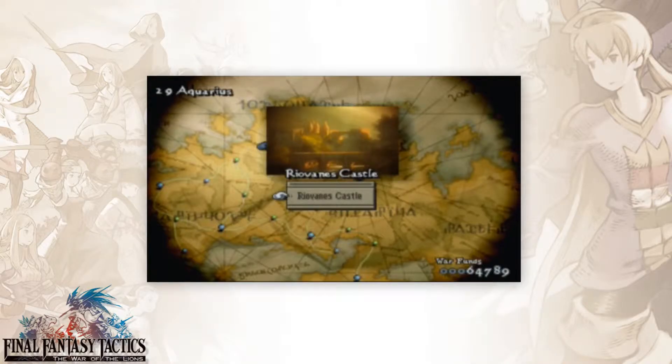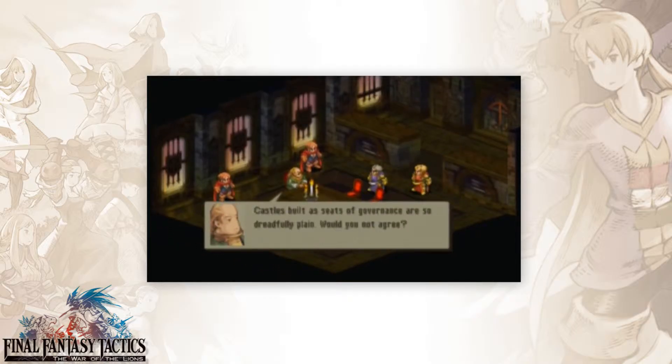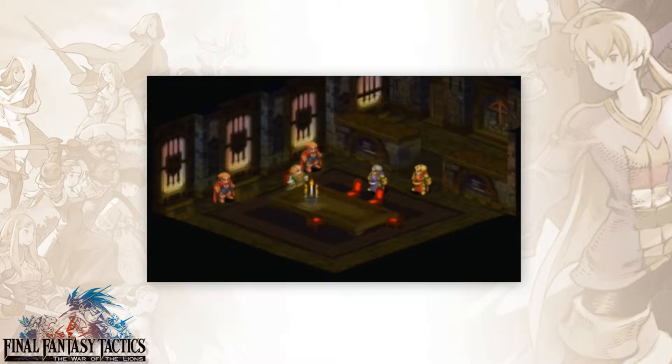Hello everyone, Riovanes Castle. This is a fight I mentioned in the first video. First thing you do when you select Ramza is you have the option to choose his zodiac sign, and there are people who play this game who will actually start prepping for one of the fights in here with that choice. I didn't. I don't think I really need it.